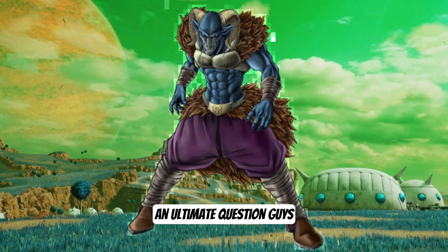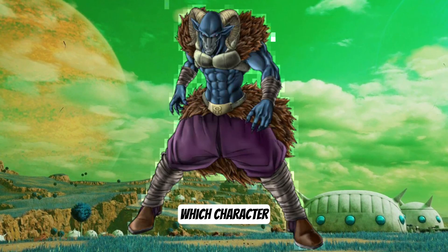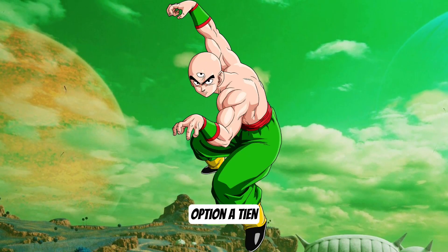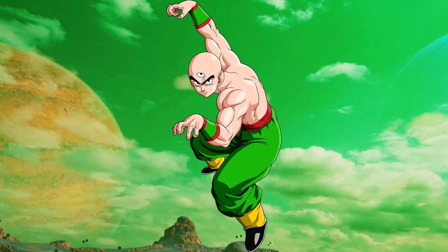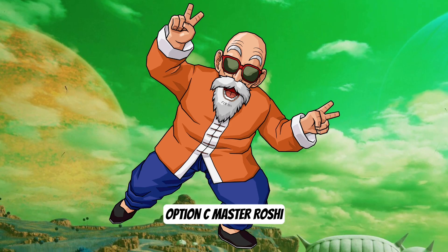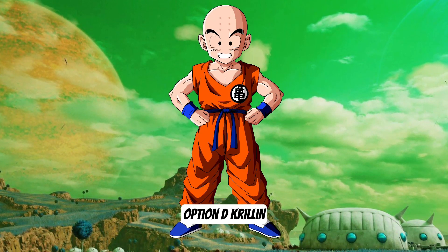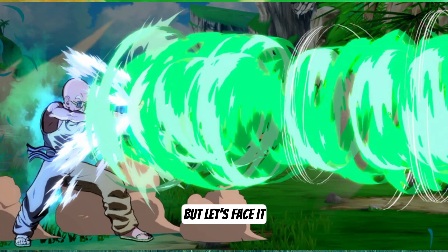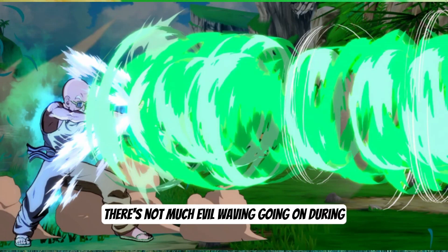Penultimate question, guys. In the recent manga arc, which character attempts to use the Evil Containment Wave on Moro? Option A, Tenshinhan. Option B, Yamcha. Option C, Master Roshi. Option D, Krillin. Evil Containment Wave might sound cool, but let's face it, there's not much evil waving going on during happy times.